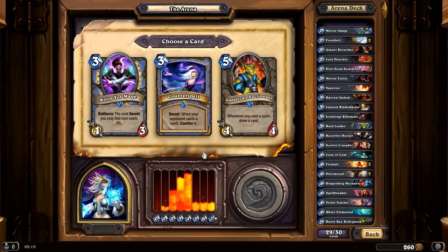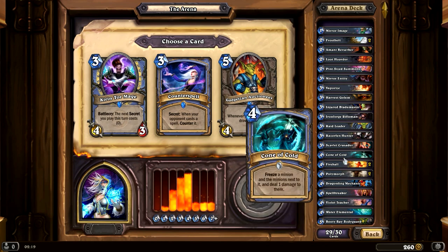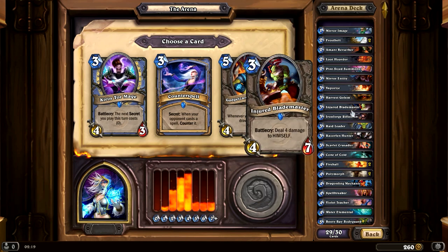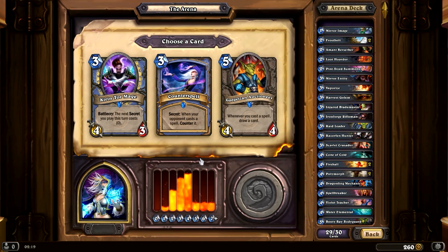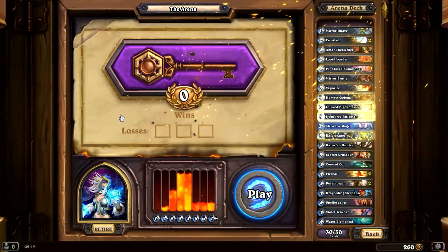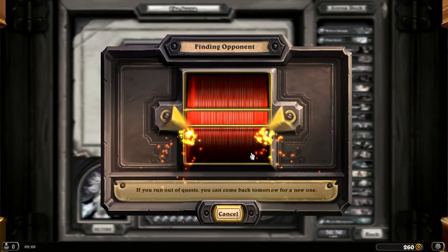Whenever you cast a spell, draw a card. When your opponent casts a spell, the next secret you play costs zero. Did I get many secrets? I don't know if I got any, actually. He's a 4/3 for 3, which is already good. Call the Raid Leader, Vaporize, one-minute secret here. Oh, I do have a couple of secrets. Yeah, we'll get this guy. I feel like that was a pretty decent deck.